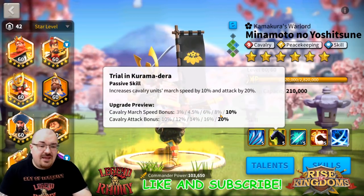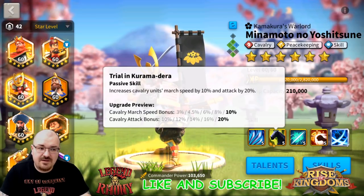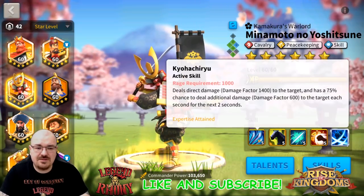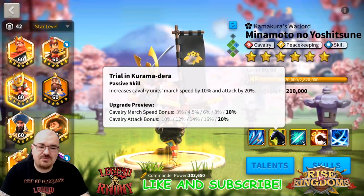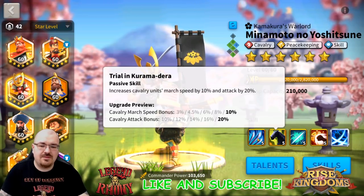His second skill gives cav attack and march speed bonus - that's pretty significant especially early game in the kingdom, where march speed is not so accessible anywhere else. Damage, march speed, and attack - that's pretty much what helps you win the field battles.